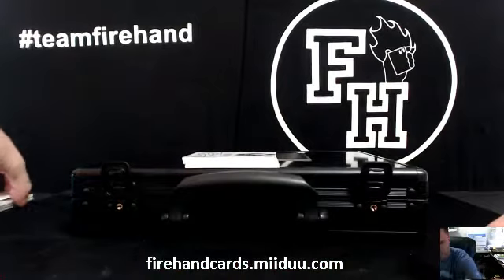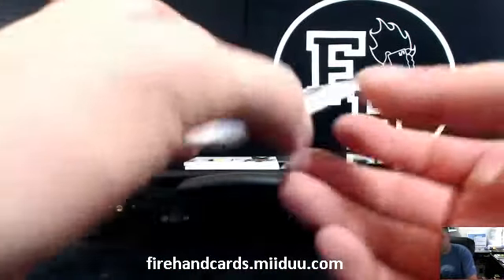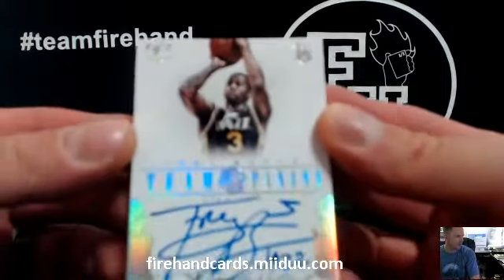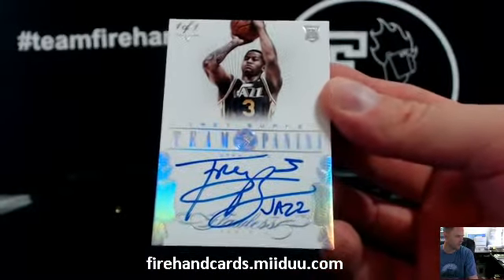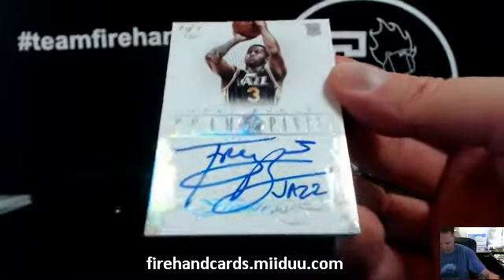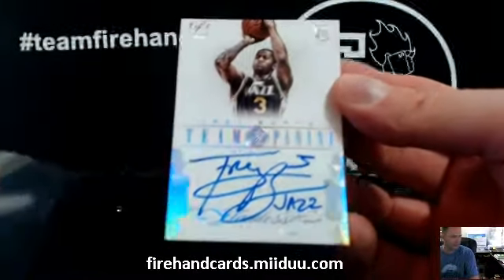Pretty nice right here — rookie auto, Team Panini. Trey Burke, one of one — Trey Burke inscribed 'Jazz' too, he even wrote his team on there. Trey Burke goes to Panther Homer 82 — there you go, Chris. Congrats.